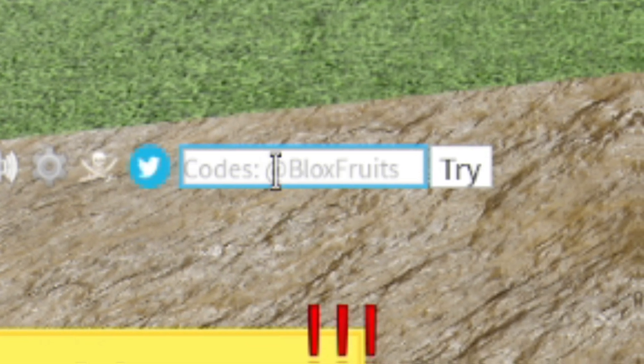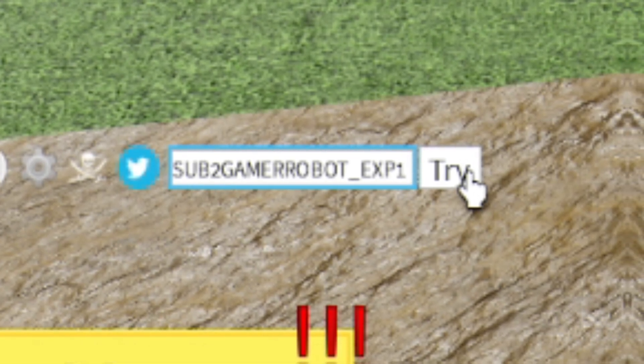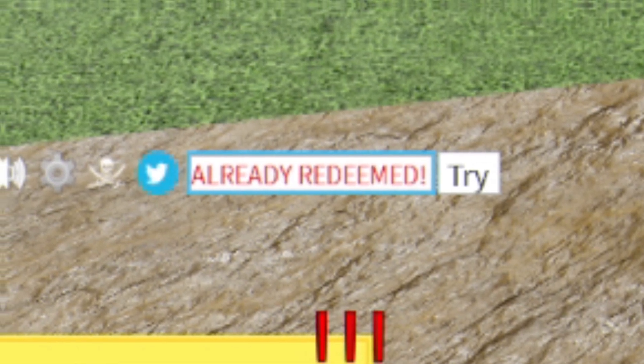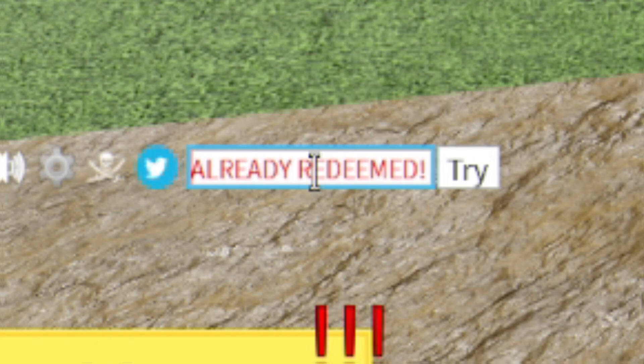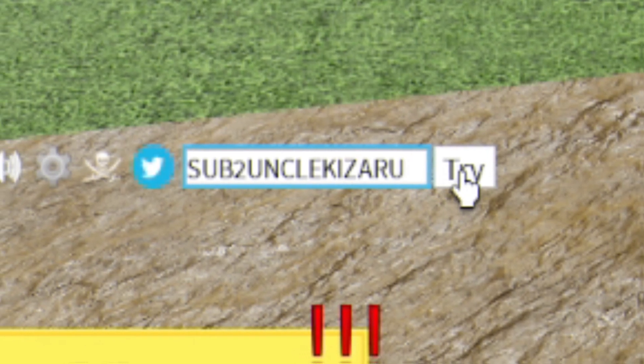After that we have the code sub2gamerrobot_exp1 — enter that one in for an XP boost. Then we have the code sub2officialnewbie — click try and put it in there. Then we have the code BIGKNEES in all capitals. The next code is go ahead and enter it in there for a stat reset.